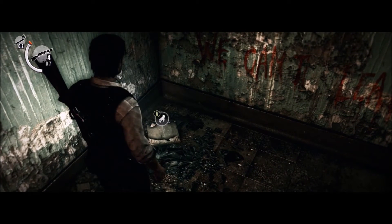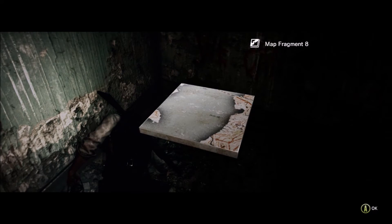On chapter 5 when you begin, make a 180, look in the bottom corner of the wall and you will find map fragment number 8 on the ground.